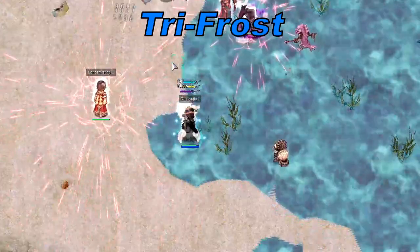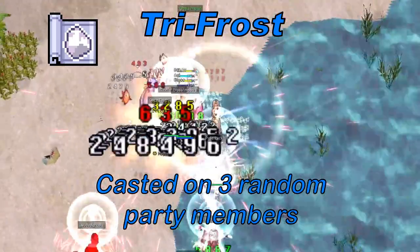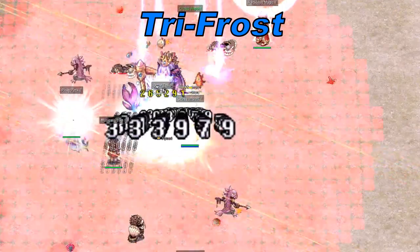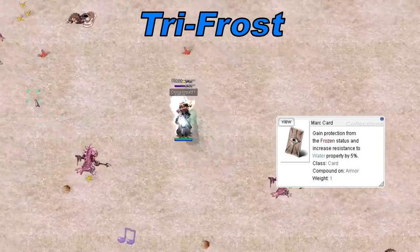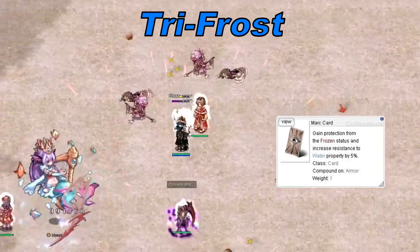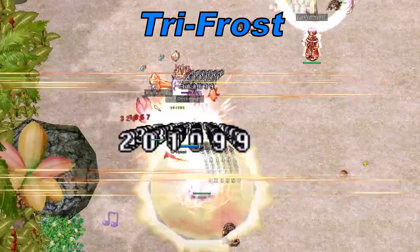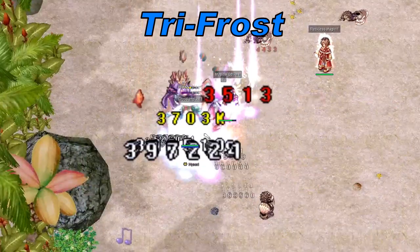Try Frost: Naizori will cast Frost Diver on up to 3 players in the party. This has a high chance to freeze any target hit. I suggest wearing a mark card to prevent awkward situations where you get trapped inside other skills because you are frozen. If you are the tank, you don't really need a mark card, since the frozen status will break when you take damage anyways.